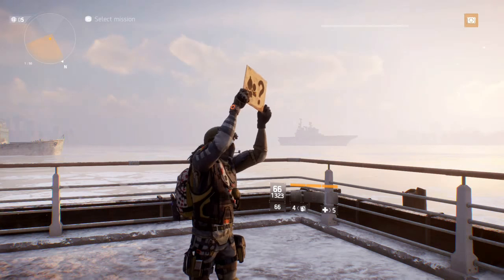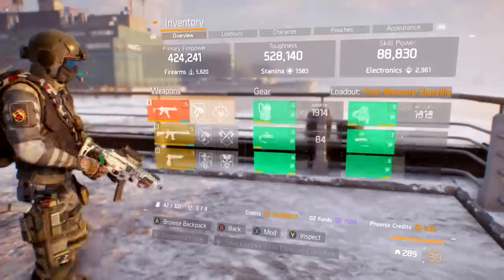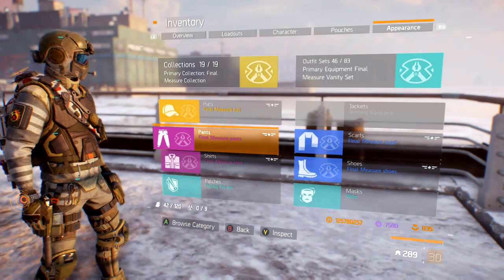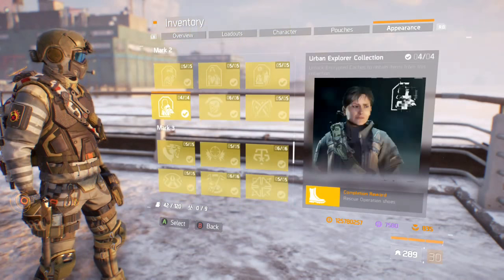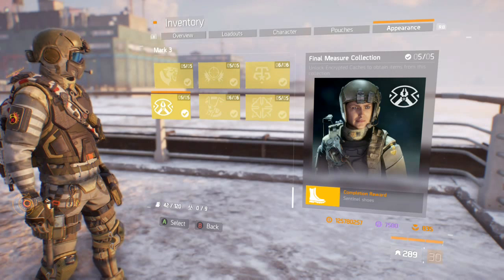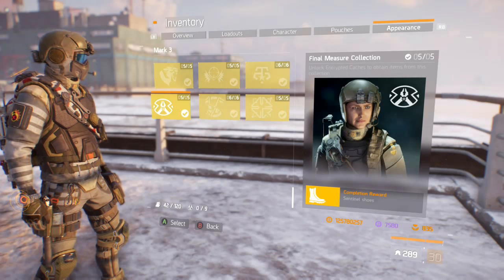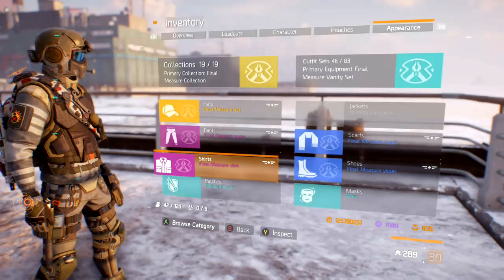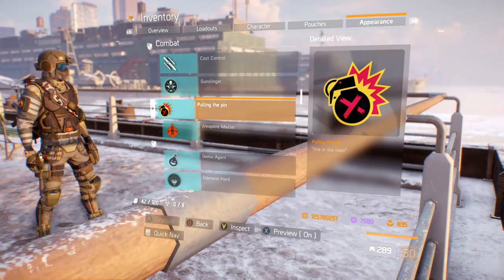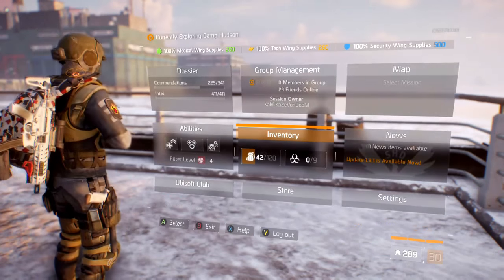All right, let's get into this. As you guys can see from my outfit and from the name of the video, this is Final Measure classified six-piece. Starting with the appearance — all Final Measure. This outfit comes from Classified Mark 3, which came out with 1.8.1 about two or three weeks ago. When you get all of these outfits you unlock the sentinel outfit. The patch I'm wearing is a cool-looking grenade patch from one of the previous global events. I'm running the Rider mask, which looks really cool with this Final Measure outfit.